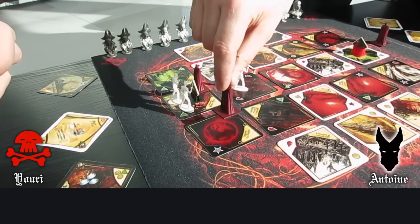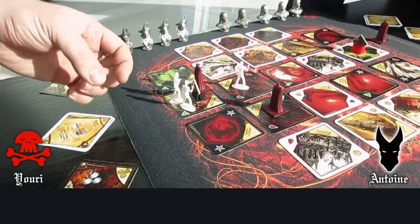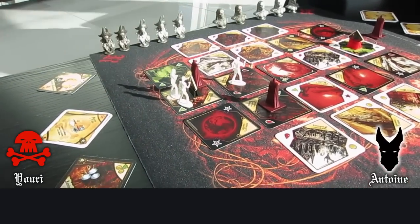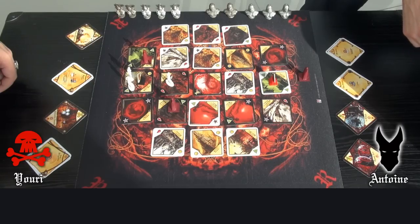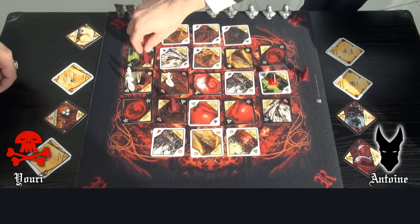Since I cannot move 2 territories when I start with a rune, I can't gather 2 soldiers on Yuri's capital to win the fight. So I will retreat to a land where I am stronger.